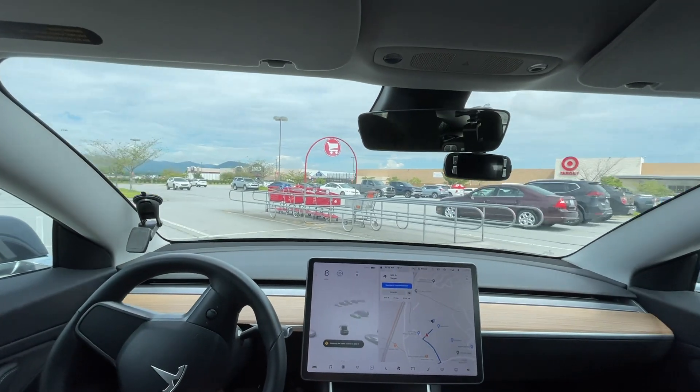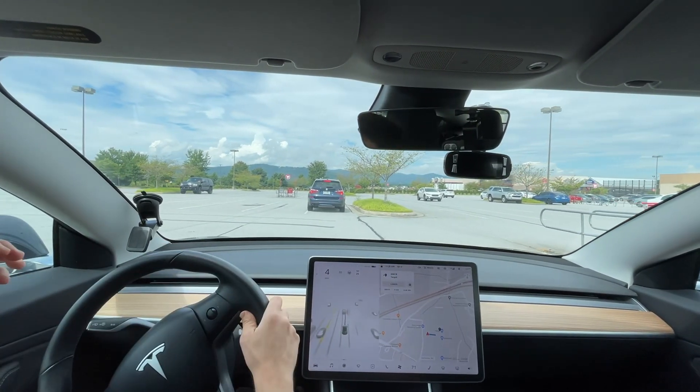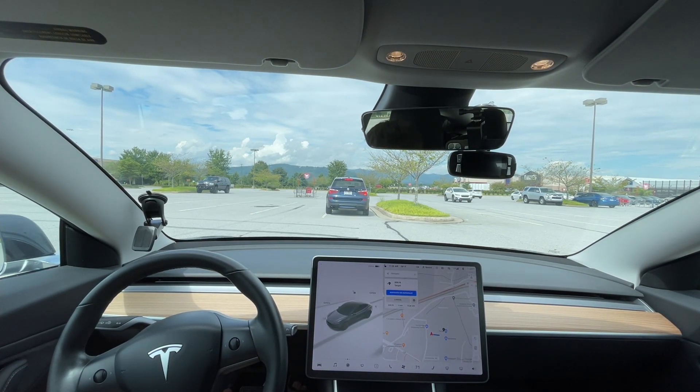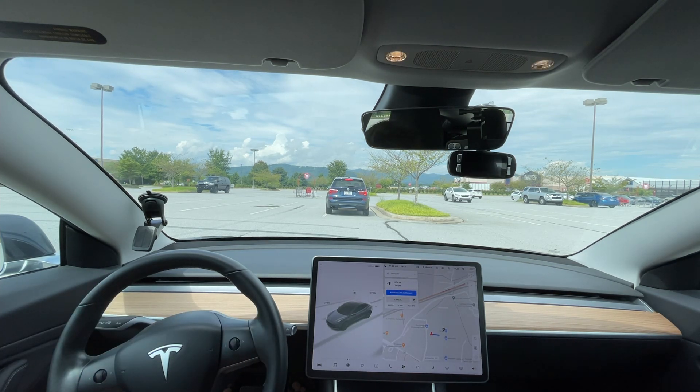I'll go into Target real quick and then head out for our next drive. I'm going to call it two interventions — it got too close to that car and could have swung a little bit further right. I had to correct the wheel, so it's a two-intervention drive. I appreciate you guys watching. 9.2 did very well overall, and these are interventions that would have been prevented on any other update — so 9.2 is definitely better. Subscribe if you want to keep seeing these videos. Thanks, bye.